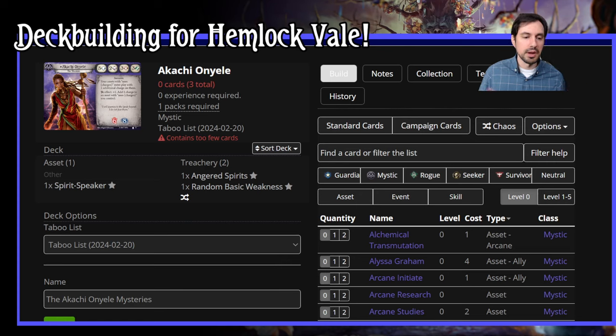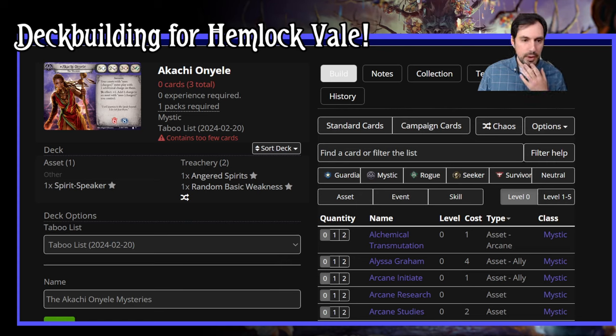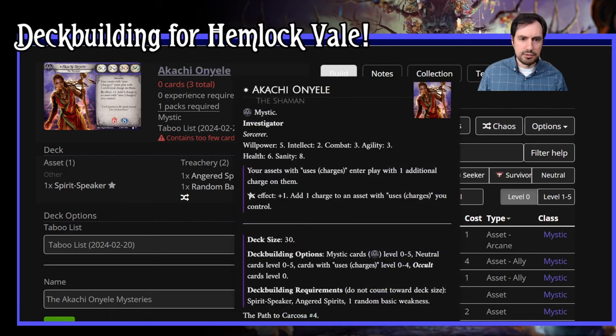I've been thinking about what I want to do for this the last few days and I'm not totally sure. So I'll be sharing with you how I think about what I want to do with these kinds of decks. Akachi is a 5/2/3/3 investigator in terms of stats, with 6 health and 8 sanity. Very simple ability, which I like to play with when I'm playing a campaign I'm not so familiar with.